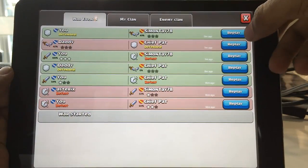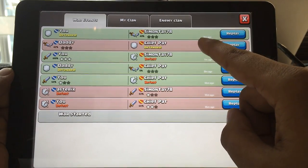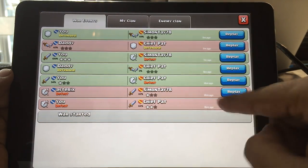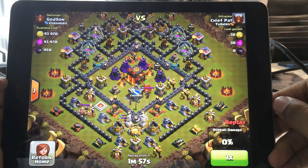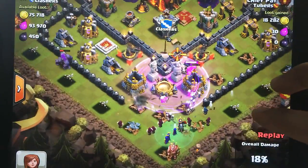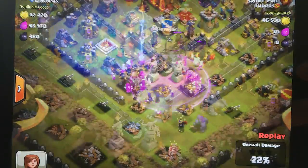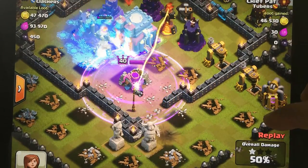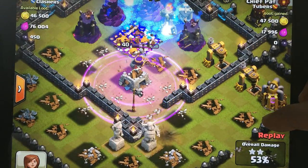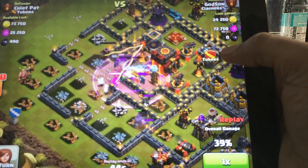The way attacking works is you're getting two attacks per player against the other clan members, and your goal is to try and get stars from the other player. Two-starring or three-starring somebody is always good. However, if you one-star someone and try again on that same player and only get one star again, the game counts it as one star instead of two. Supercell might change that before release, but these are things I noticed while playing. You should be able to attack a player more than once until you three-star them.